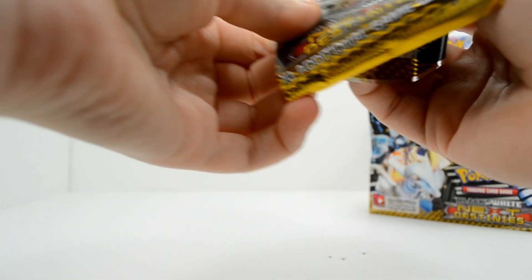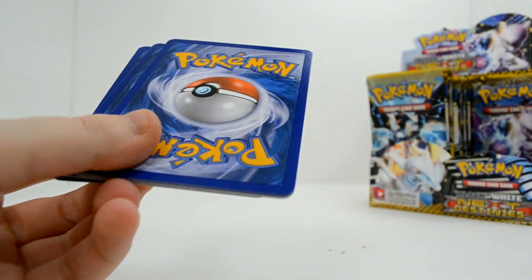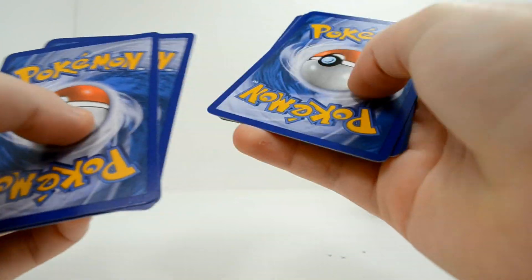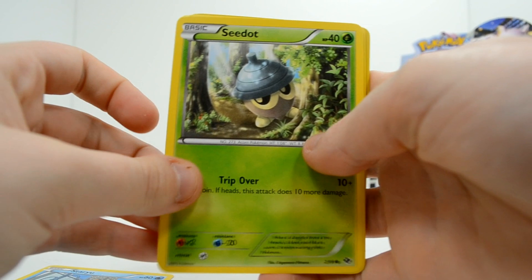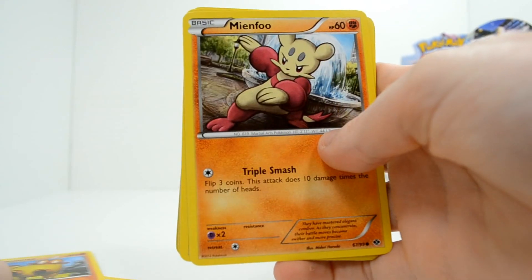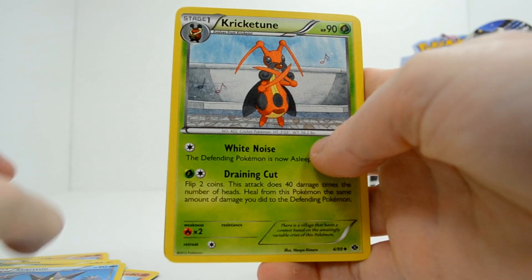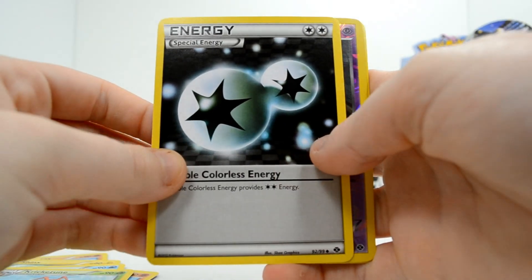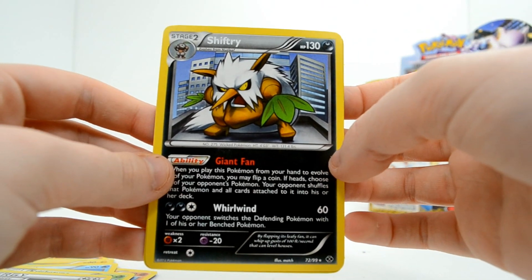Regigigas! Staryu, Seel, Hippopotas, Mienfoo, Shinx, Starmie, Cricketune, Double Colorless Energy, a Reverse Grimer, and a Shiftry rare. Shiftry is not really recognized very much. I feel like lots of people forget a good chunk of third gen Pokemon.